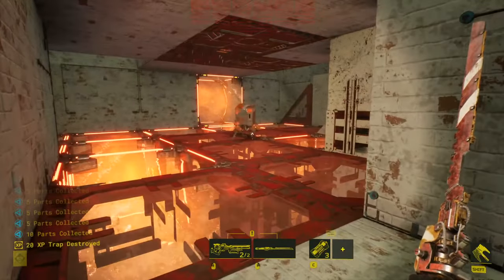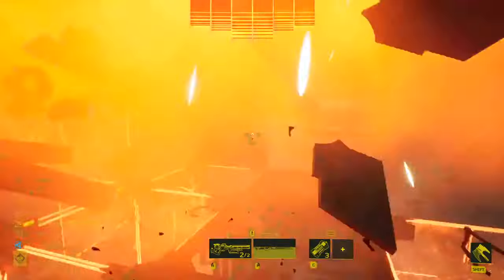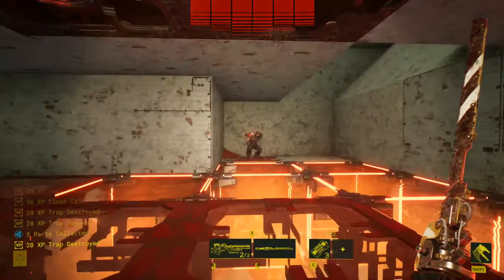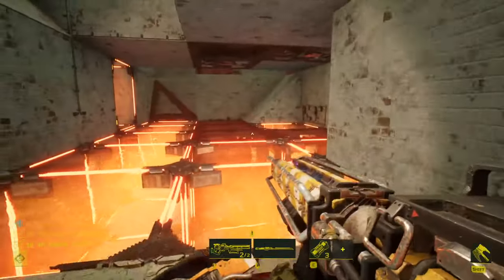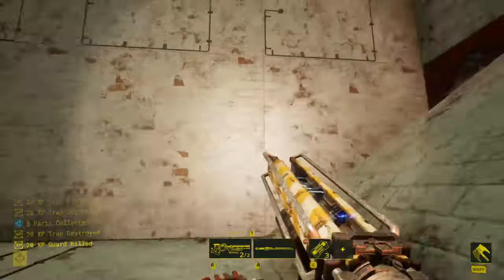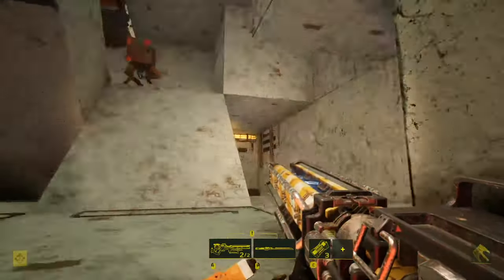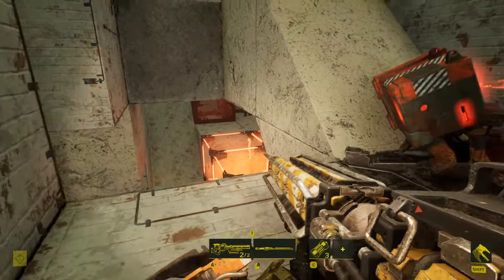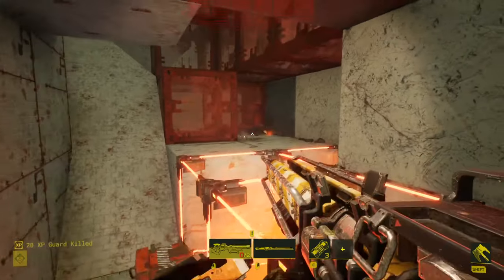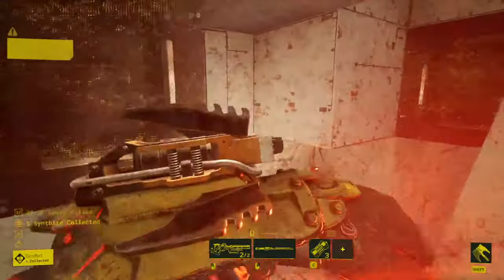That's gonna squash you. Where did red buddy go? I lost him. I'll give it to them — his base is insane. There we go, I see him. We actually need red buddy to save us and get out of this place. I wouldn't know how to get out.